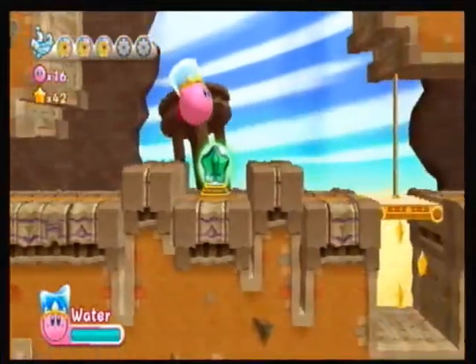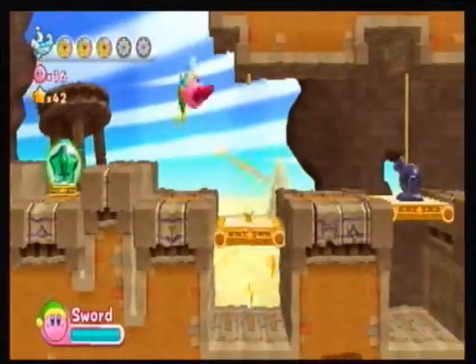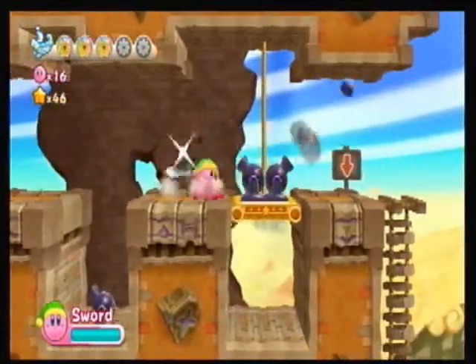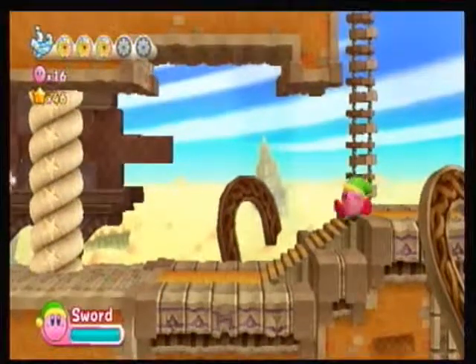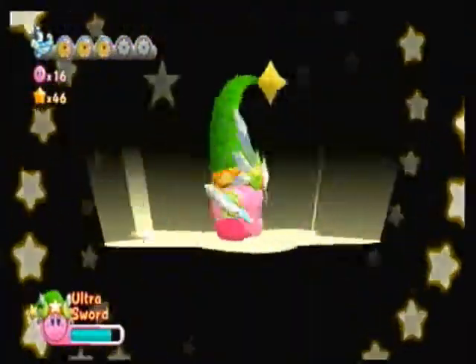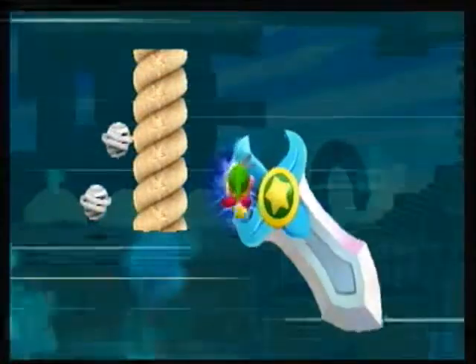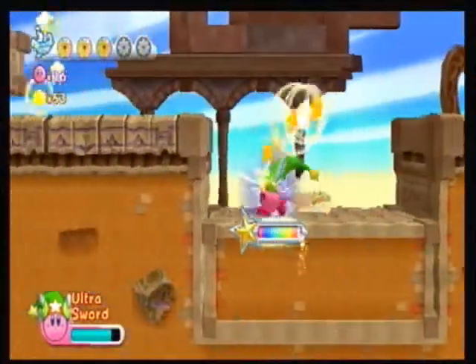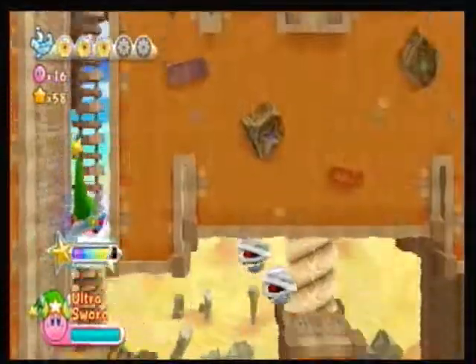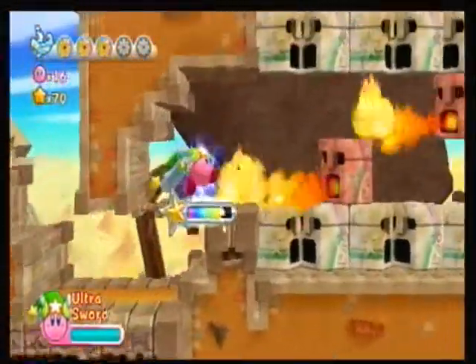We're down to the last part of the stage. We get the sword ability because there are some ropes to cut to get rid of some mini cannons. We also get a repeat of the ultra ability — the ultra sword ability again. There's a pattern here: we've only had three different ultra abilities so far — the sword one, the fire one, and the beam one. Basically you want to cut through everything you can because it helps clear your path.